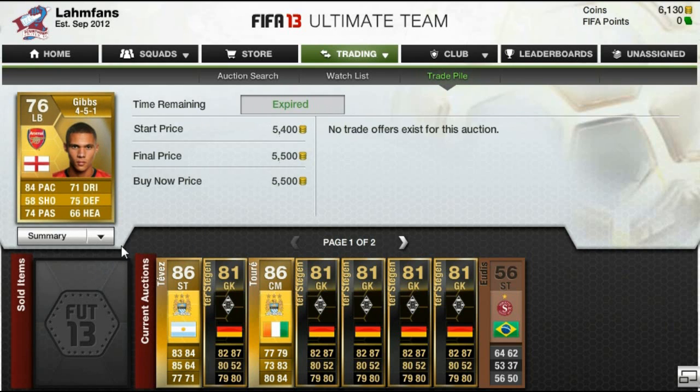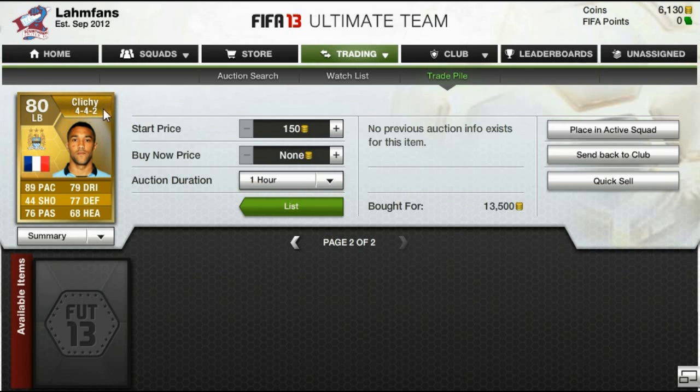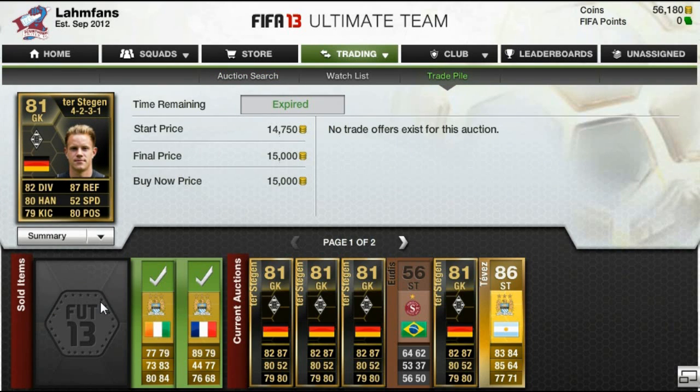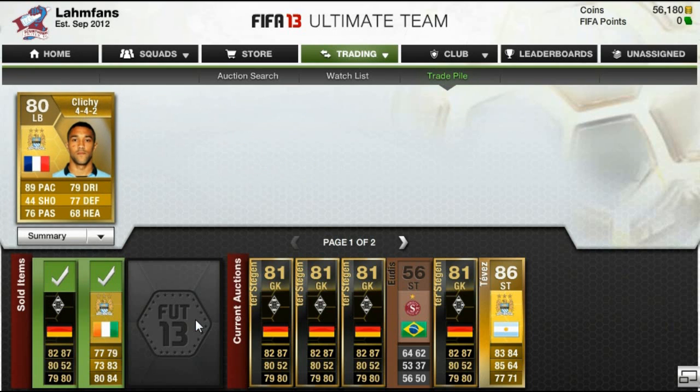Moving on — Gibbs has sold and there are still some nice players on the trade pile. I got Klichy for 13,500 coins; the 4-4-2 formation is of course the second most expensive formation after the 4-1-2-1-2. Tesdegen sold, Toure sold, and Klichy sold pretty quickly as well.